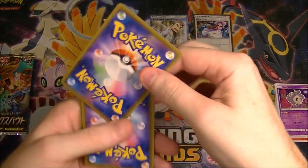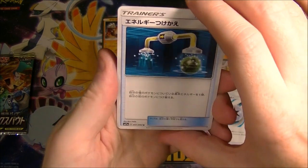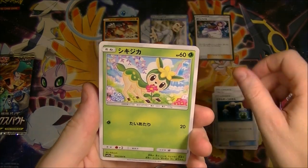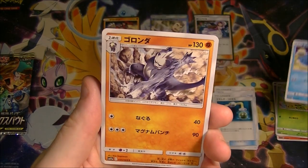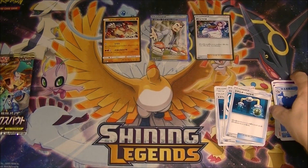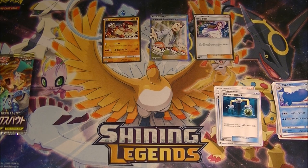Let's go. If we can get a GX that will just really round this out nicely. Energy switch. Derpy whales — very good, love me some derpy whales. And a big whale as well. What a pack — derp whale and big whale. Very nice.